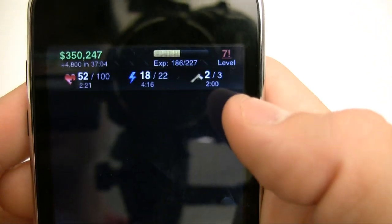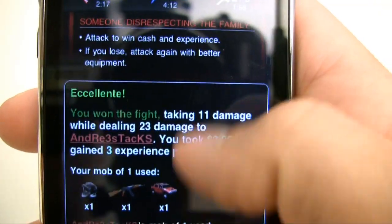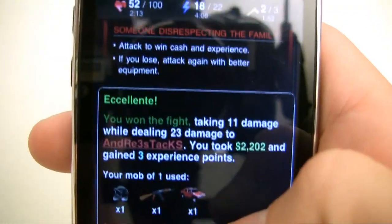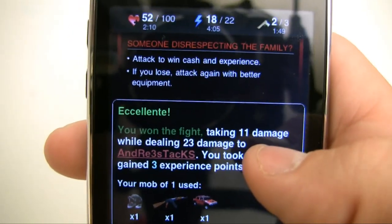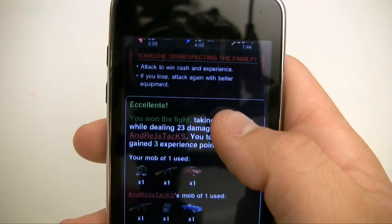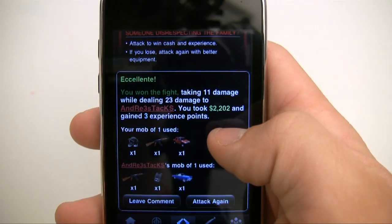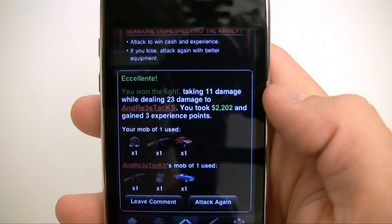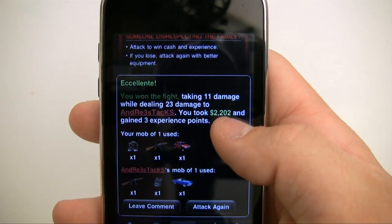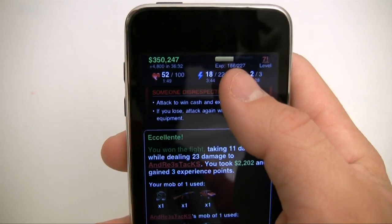Let me go ahead and attack this guy — we won the fight. How you win or lose depends on a couple things: one, how many people you have in your mob; two, the weapons you have — like if you complete a mission and loot a weapon, you can use that; and another thing is your attack and defense skills and attributes. You also get money and experience from fighting, which helps you level up.